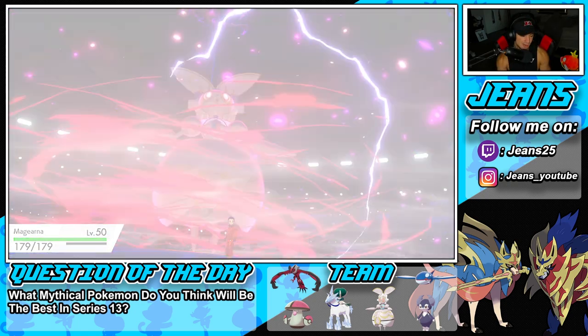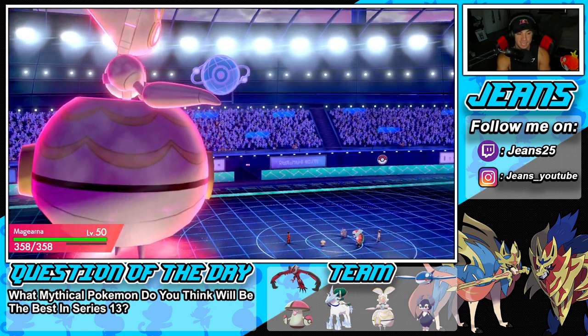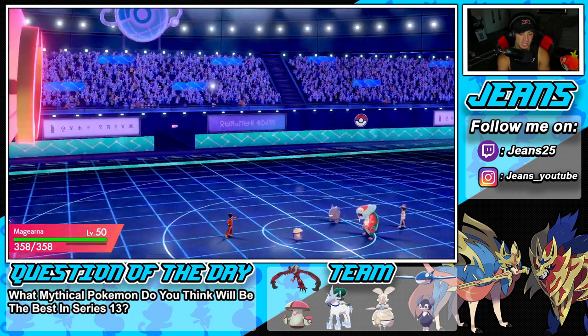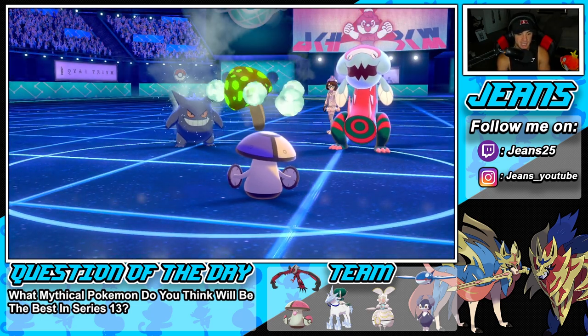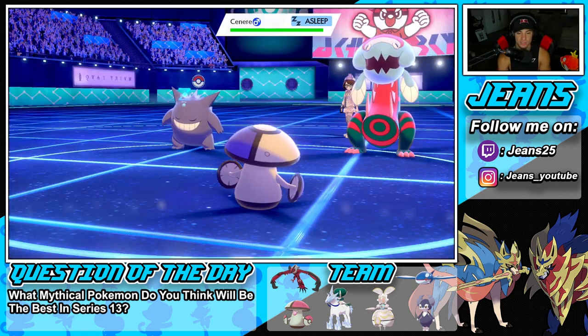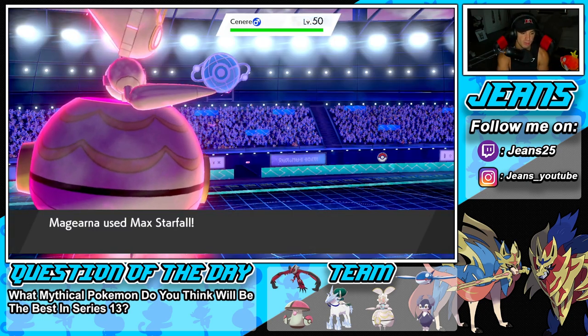Magearna is incredibly strong - it is legit OP. If you guys haven't used Magearna yet, definitely rent this code and get going because it is super, super strong. I put the Gengar to sleep, get rid of the Dragapult, and have Black Sludge rolling. This team is just too good in Trick Room - it has Calyrex, Amoonguss, and Magearna, probably the three best Trick Room Pokemon possible.